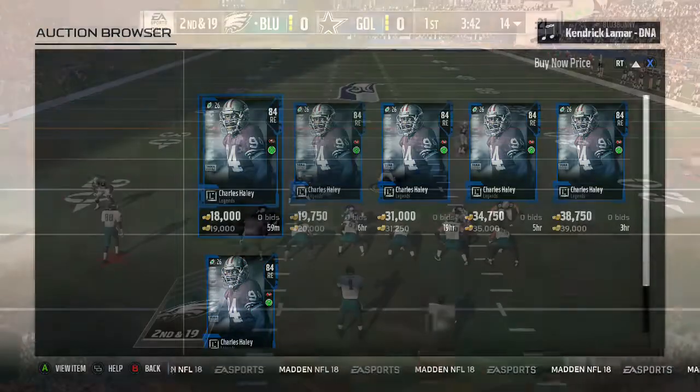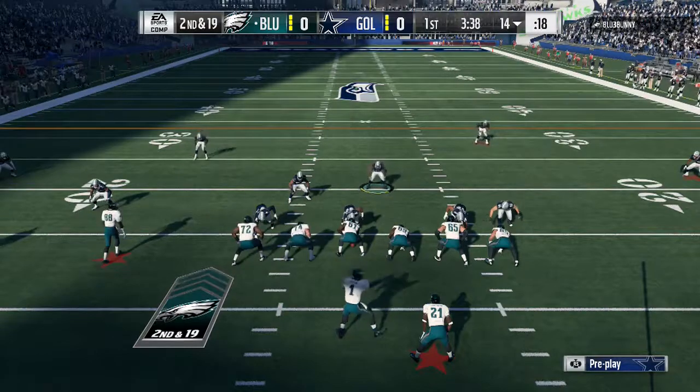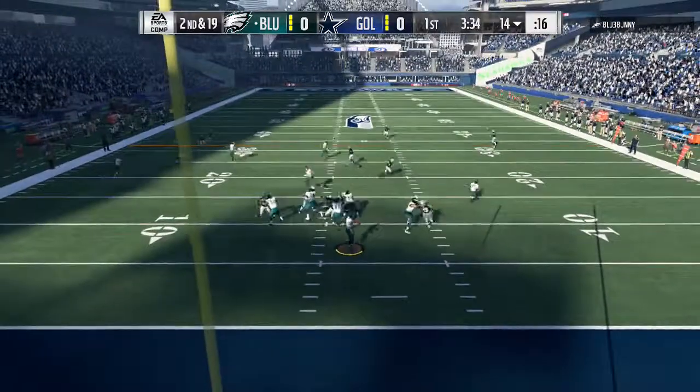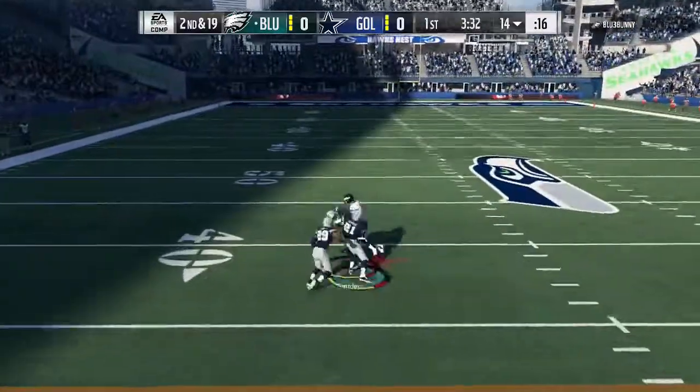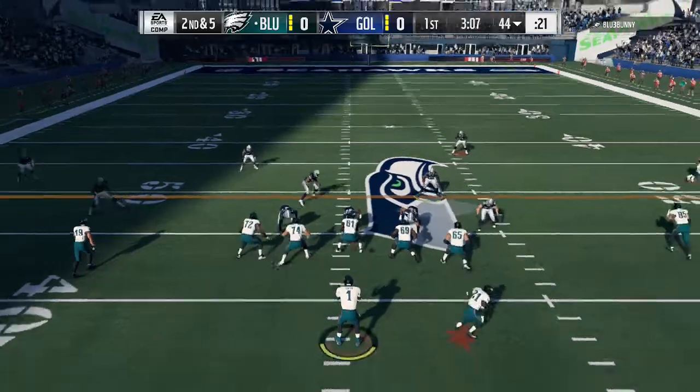Let's test out this Eric Berry though. Right out the gate, we're gonna see what EB is all about. We're in the Cowboys uniforms and he's in the Eagles. Looks like we got the home field advantage with the home Cowboys uniforms on. He's going to the wide receiver — I didn't expect him to catch that. He's got Cam Newton, so we gotta make sure we worry about that.